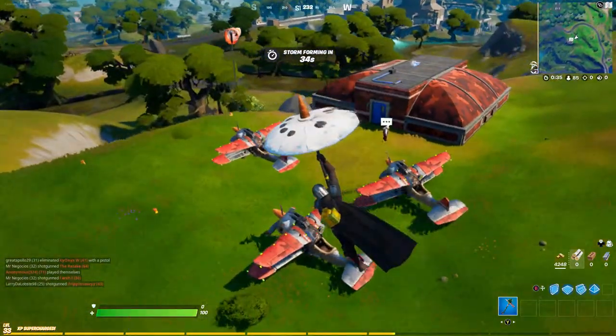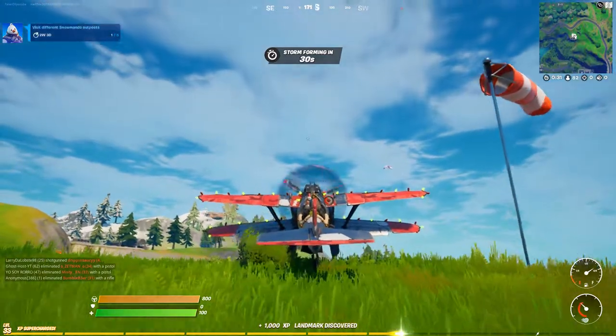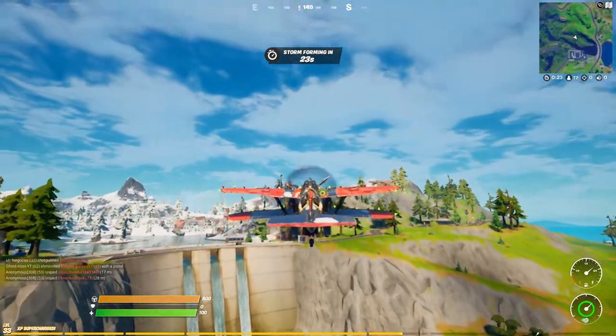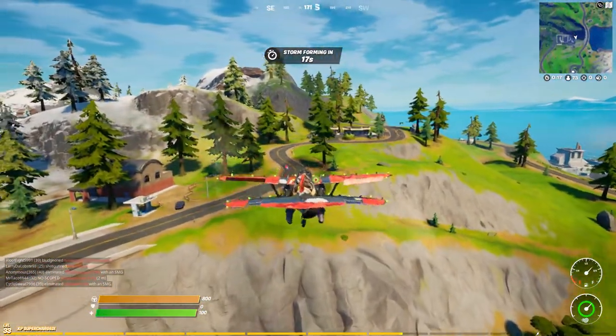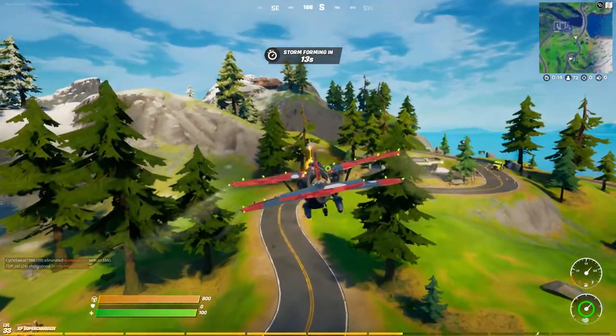First things first, planes are back in the game! We're just grabbing on right now and taking off. It feels so good to do this, it has been forever. You can see in the bottom right there's actually fuel for the planes, so it's not like the planes back in season 7 when they came out with no fuel. Keep that in mind — you can still shoot with them too, which is pretty awesome.